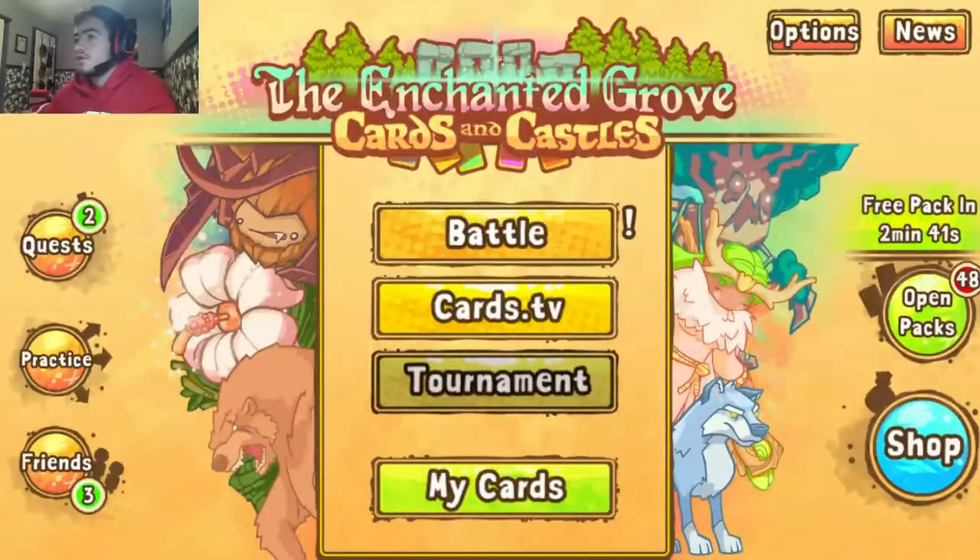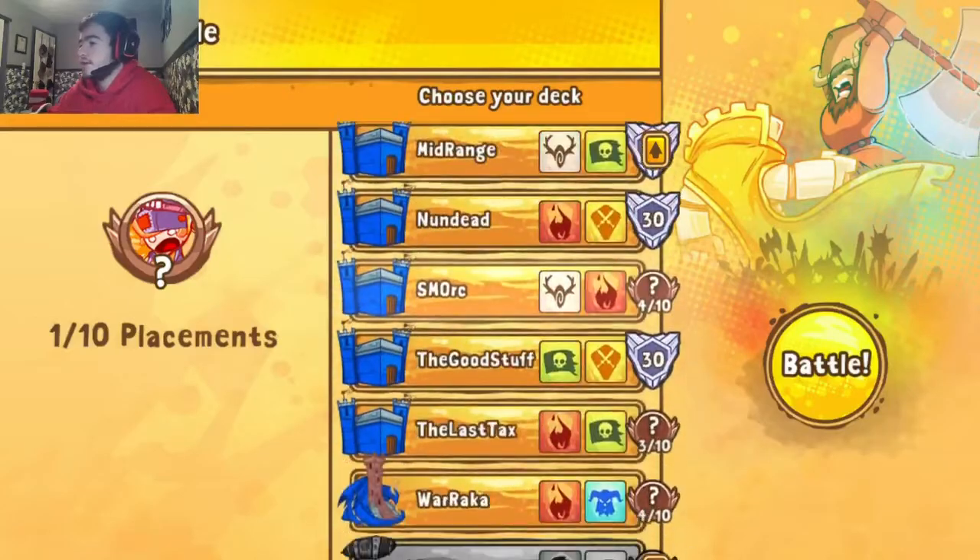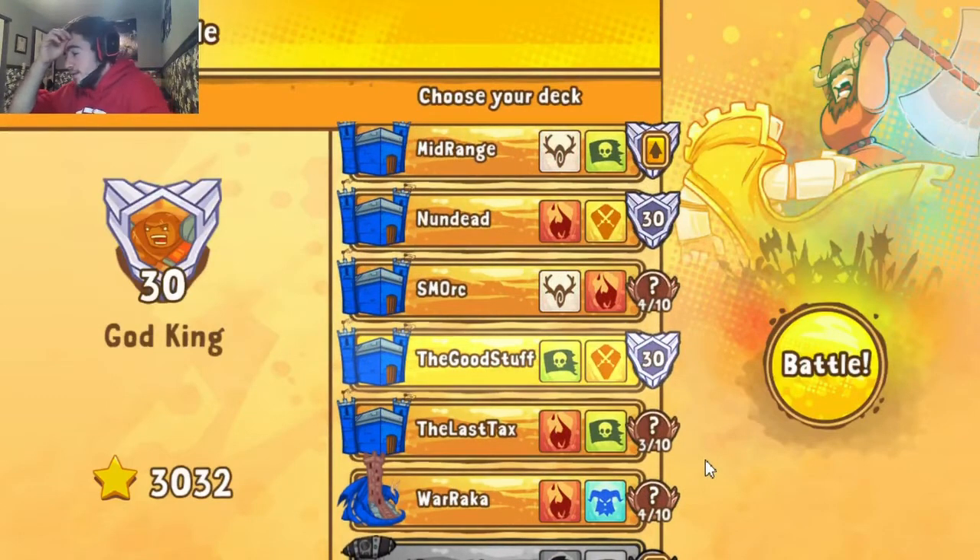Hey guys, what is going on — Rematch here, welcome back to the Cards and Castles video. Today we have another 3K deck for you for the February season. It's about eight days toward the end of the season, and about two days ago I made a push with various decks — this one being the most successful, reaching that 3,000 ranking. I named it the Good Stuff deck because I don't really have a solid theme.